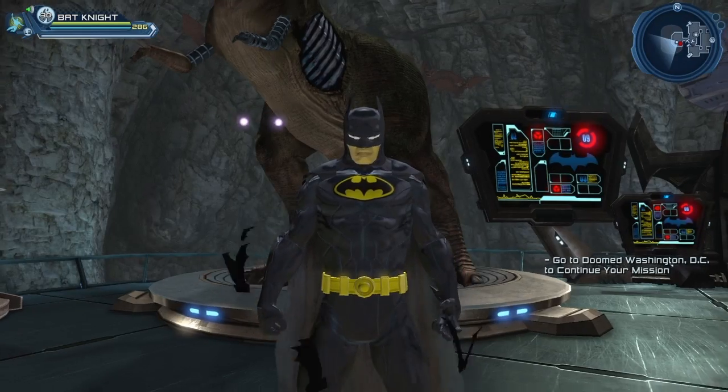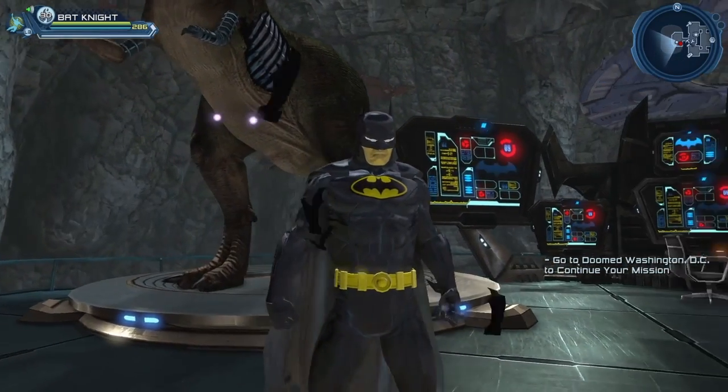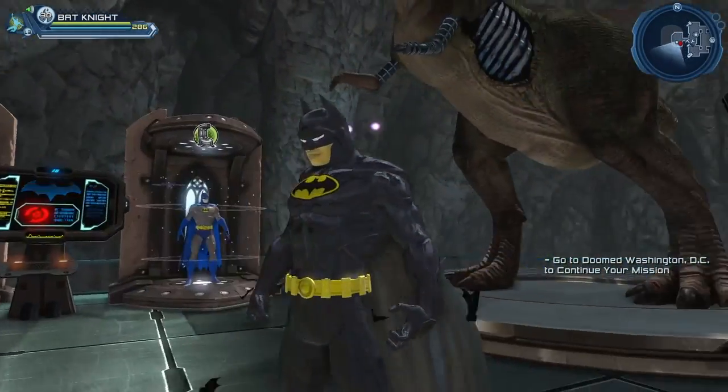With the Stalwart Defender style you have a whole bunch of lines that are kind of reminiscent of the Batman costume from Batman Begins or The Dark Knight, which is a bit ironic because that's where Jim Lee took inspiration from when he designed the New 52 costume.